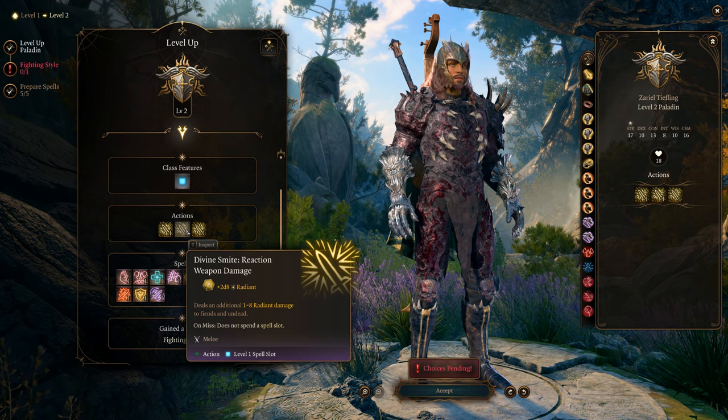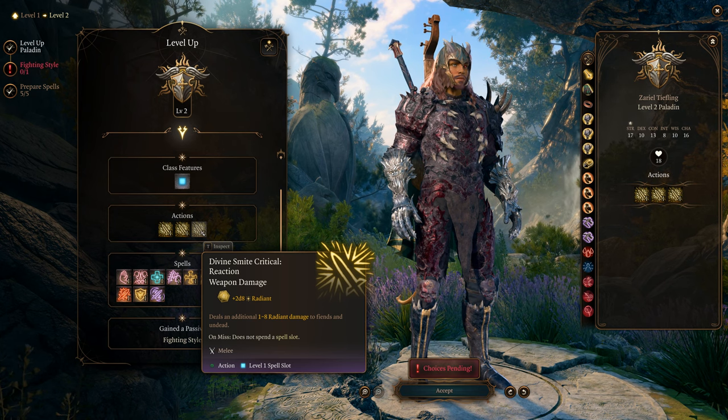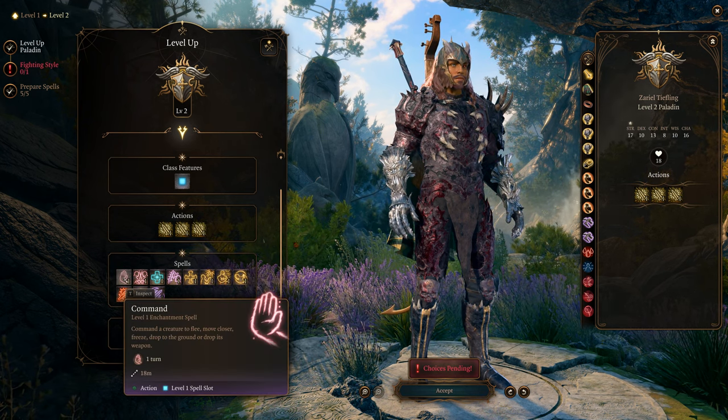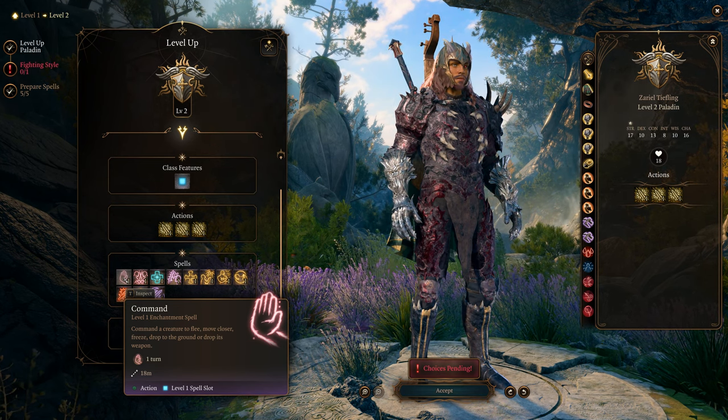You get a reaction version of Divine Smite — when you react, boom, you smite. If you miss you don't use the spell slot; if you hit you use one. You also get a critical hit option. Command lets you force a creature to flee, move closer, or drop their weapons — nice crowd control.